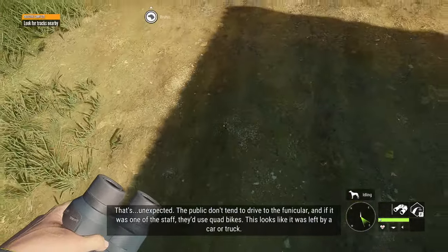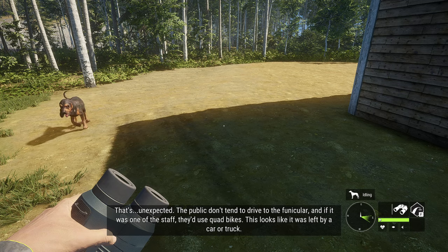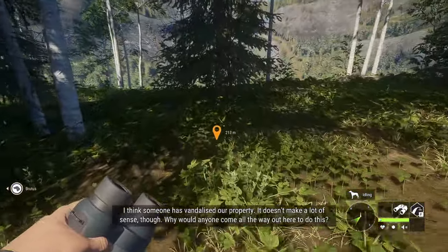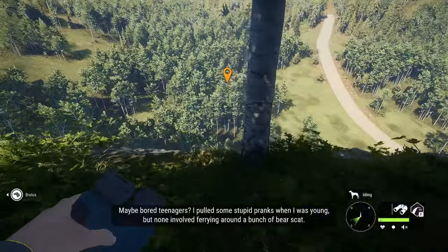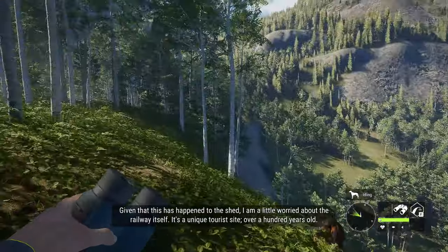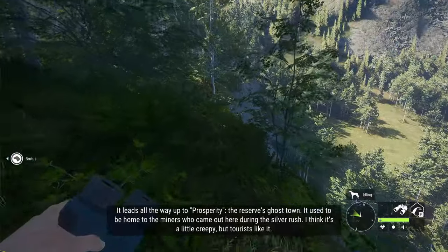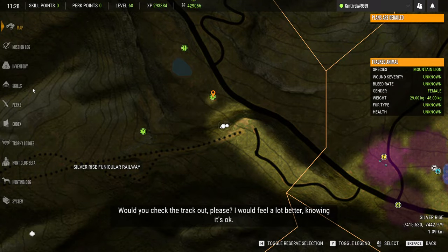I'm guessing this is going to turn into a story of sabotage. The public don't tend to drive to the funicular, and if it was one of the staff they'd use quad bikes. This looks like it was left by a car or a truck — I think someone has vandalized our property. It doesn't make a lot of sense though. Why would anyone come all the way out here to do this? Maybe bored teenagers? I pulled some stupid pranks when I was young, but none involved farting around a bunch of bear scat. Given that this has happened to the shed, I'm a little worried about the railway itself. It's a unique tourist site, over a hundred years old — it leads all the way up to Prosperity, the reserve's ghost town. It used to be home to the miners who came here during the silver rush. Would you check the track out, please? I would feel a lot better knowing it's okay.